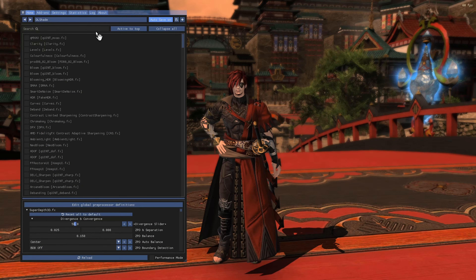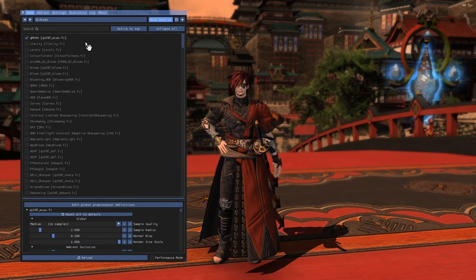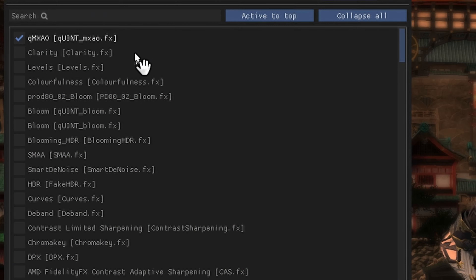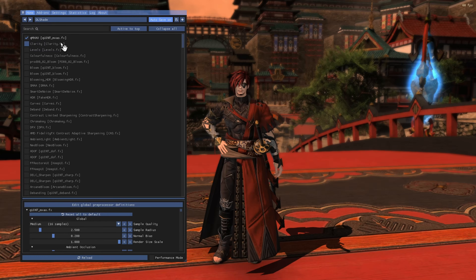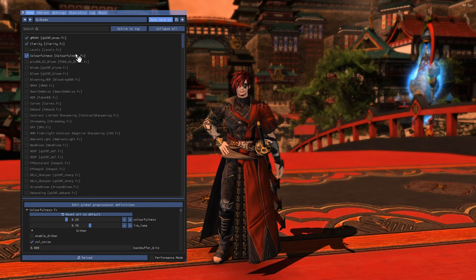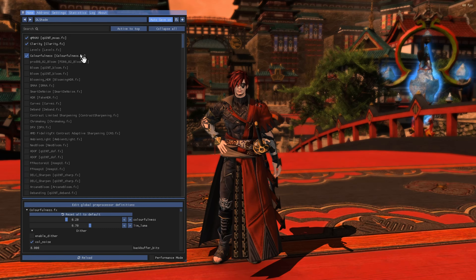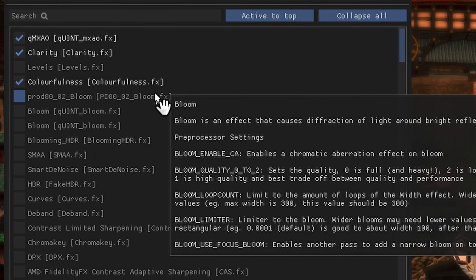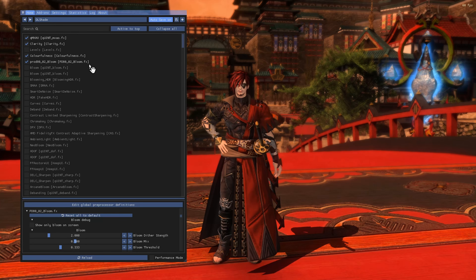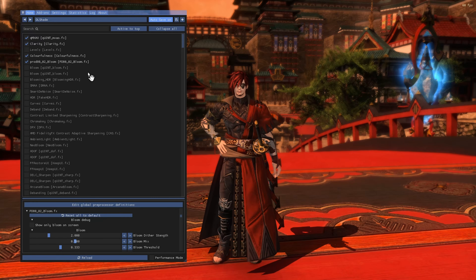First up, we're using QMXAO — the Quint version. This adds shadow to areas of the image to give it more depth and make the image look less flat. Next is Clarity, which slightly brightens and sharpens the image. We're also using Colourfulness to up the vibrancy of the colour, as Final Fantasy XIV is very grey — not overly vibrant. I'm also using Prod80-02 Bloom, which adds bloom to lighting so lights and glows actually look like light, brightening up the area rather than just showing brighter colours.